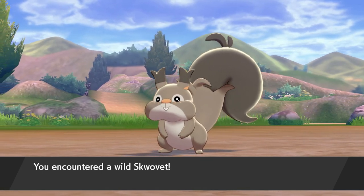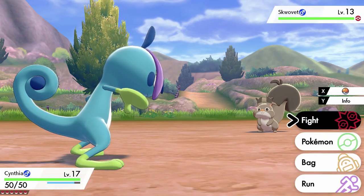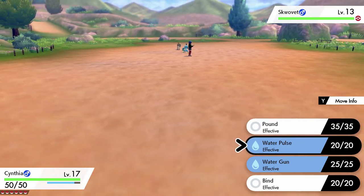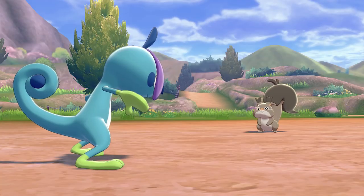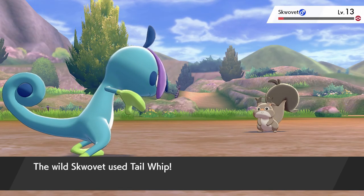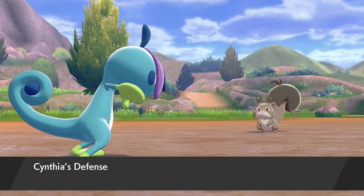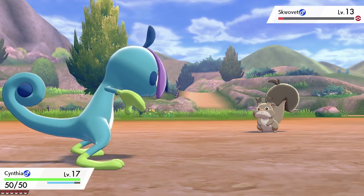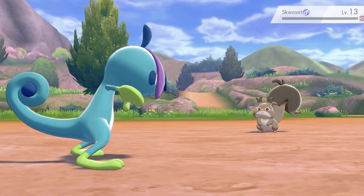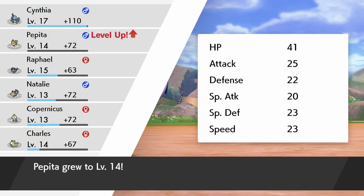I was immediately attacked by a Scorbunny! Go on Cynthia, I know you can do it. Getting some Joy-Con drift — this Joy-Con isn't feeling so great. Scorbunny used Tail Whip — Cynthia's defense fell. I'll just lick you. Goodbye, Scorbunny. Pokemon gained experience points. I only got one Persim Berry from shaking the tree — that's a bit of a waste.